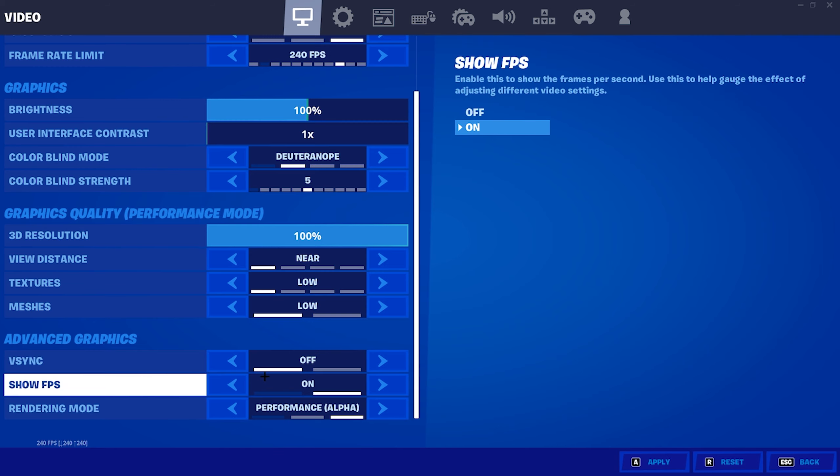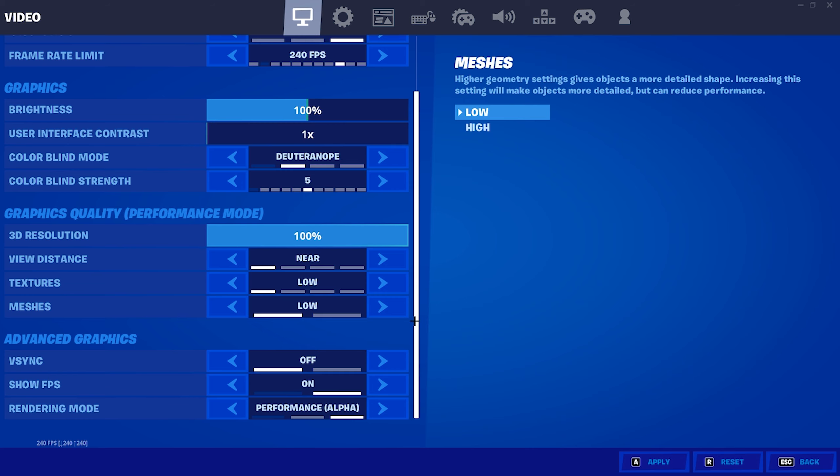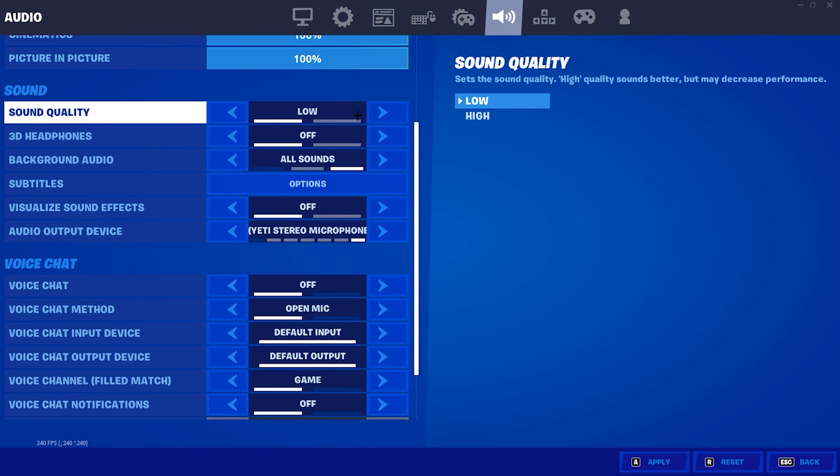For V-sync, if you have a 60Hz monitor I'd recommend turning this on, but otherwise make sure it's off. For the rendering mode I use performance mode — I have a good PC but I just prefer the style it gives.